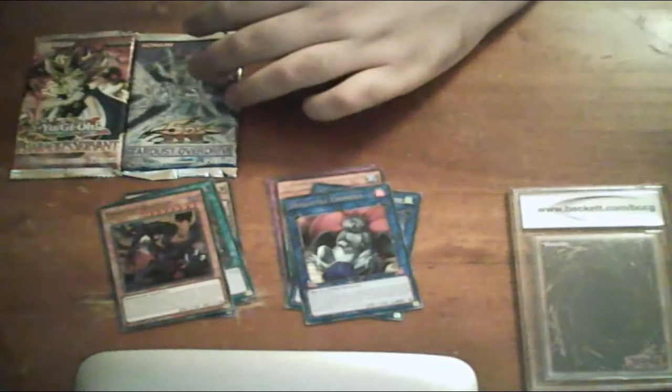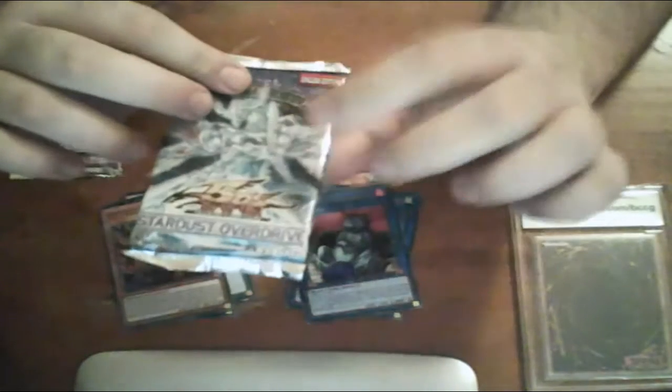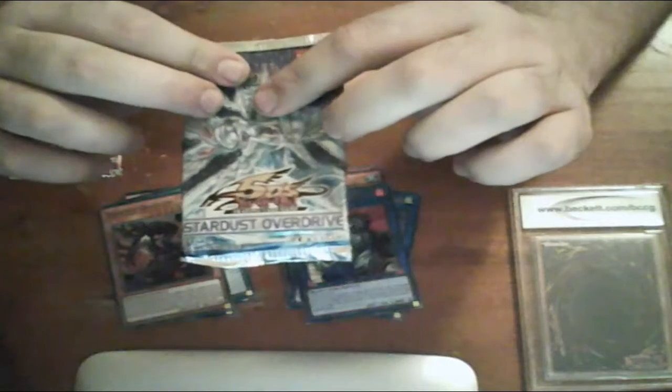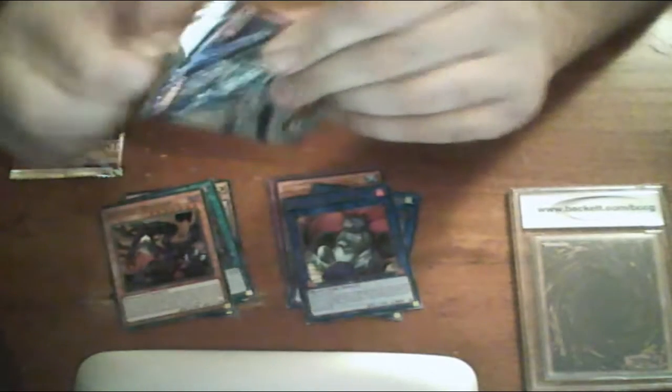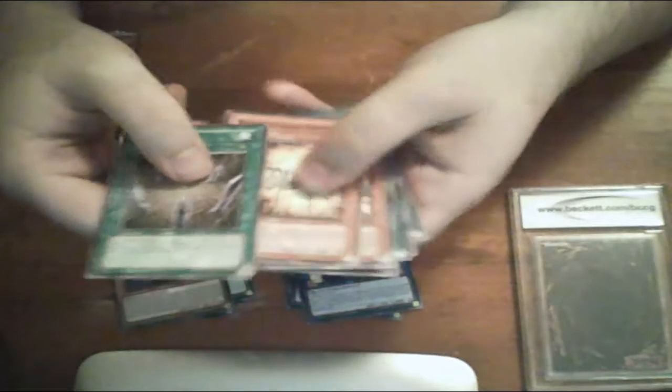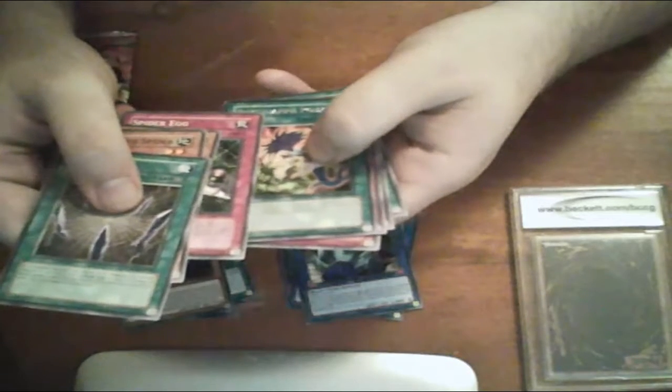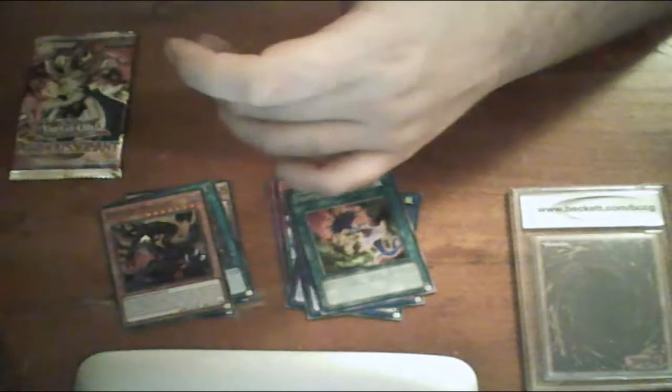Up next is Stardust Overdrive. I haven't opened this in a long time — very long time. Last time I opened a box of this I pulled very lucky, but let's see if we can pull a secret rare off this one. There we go. Spiderweb, Double Eater, Mystic Egg, Poison — nothing there. I only got a rare on this one. I was always hoping to pull something good in that one.